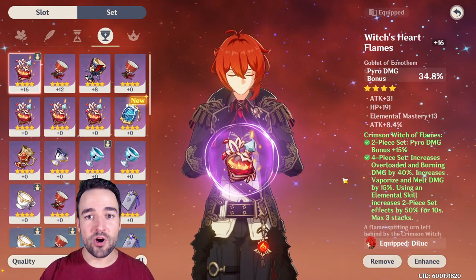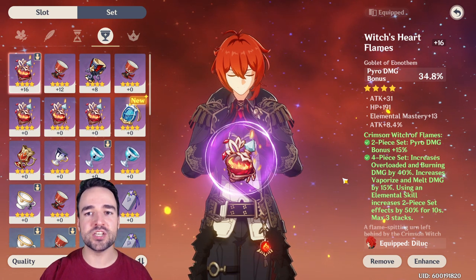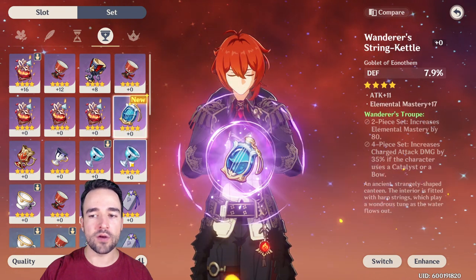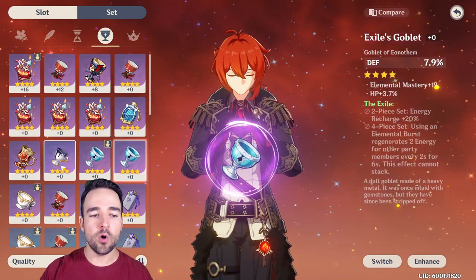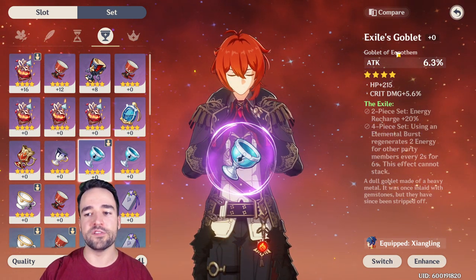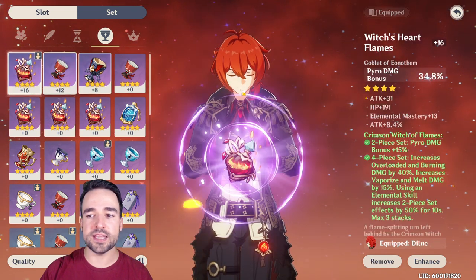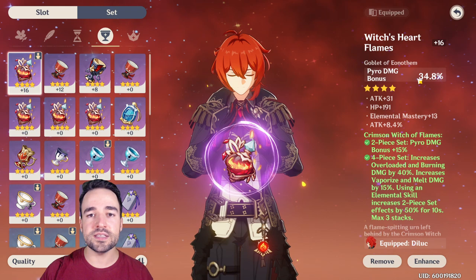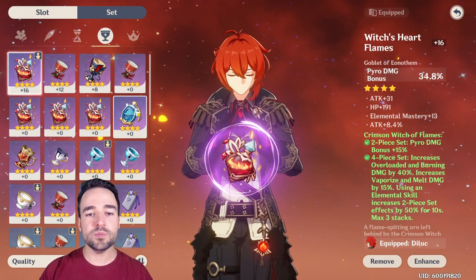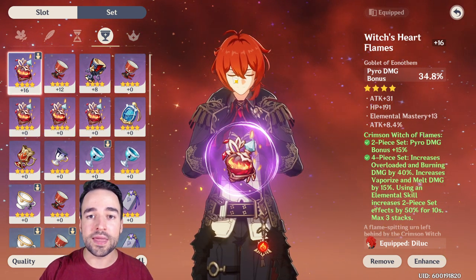When we're talking about artifacts there are a few things that are very important to know. First, I want to put a mention on the main attribute of each artifact. This is the most important statistic of your artifact — at level 0 it has a small percentage, but at level 16 it is a huge percentage and this is what makes the brunt of your actual stats. It is important that you focus on the statistic that will benefit the character you're playing the most.